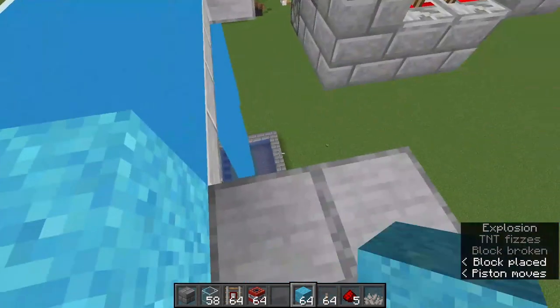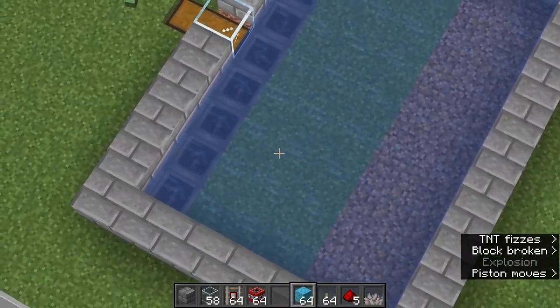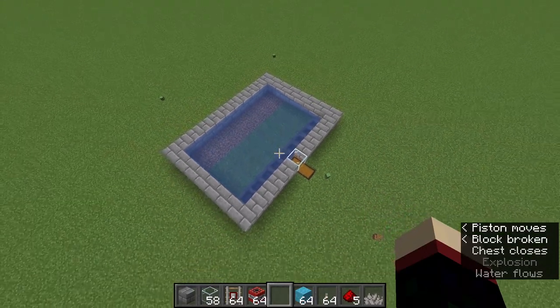Now all you have to do is come over here and hold down right click with your concrete powder, and it will start getting converted and exploding. As you can see, it'll continue to be exploded, drop into there, and collect in the hoppers. Once it goes into the hoppers, it will go into this chest here — as you can see, it's actually filtering in right now.